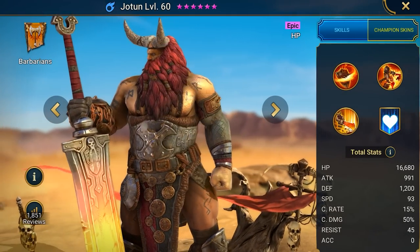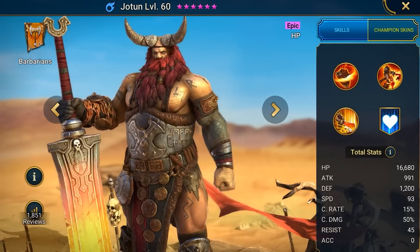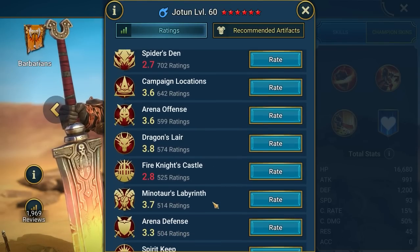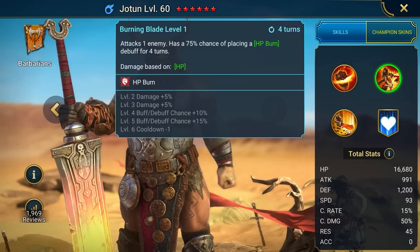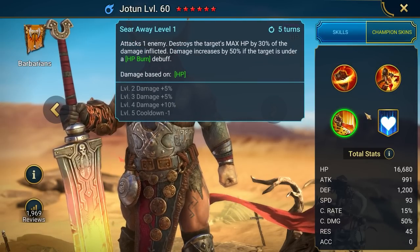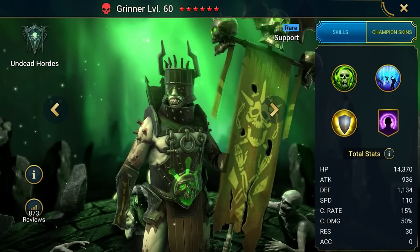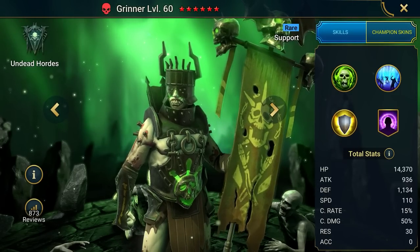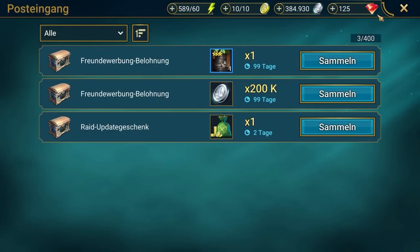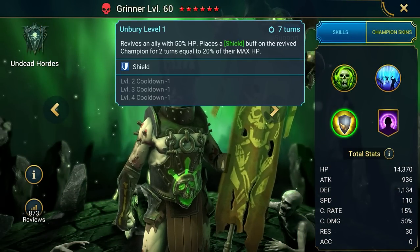The second link will give your account an epic named Jotun and 100,000 silver. Jotun is an offensive champion good for PvE battles and dark dungeons. The HP burn debuff is his trump card and is the perfect ability to use against bosses. Once your account reaches level 15, you'll also receive the bonus support champion Grinner and 200,000 silver. Grinner is a support champion that can resurrect and strengthen a team with a shield buff.